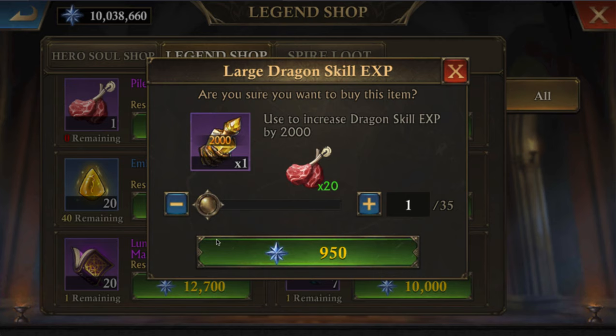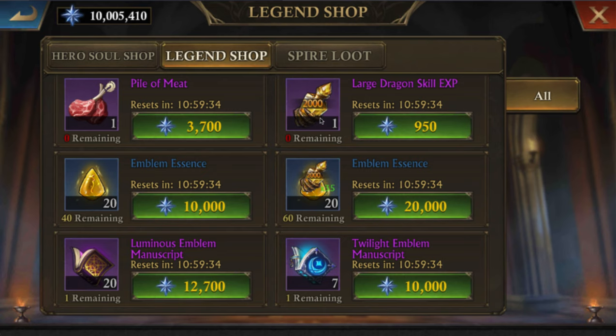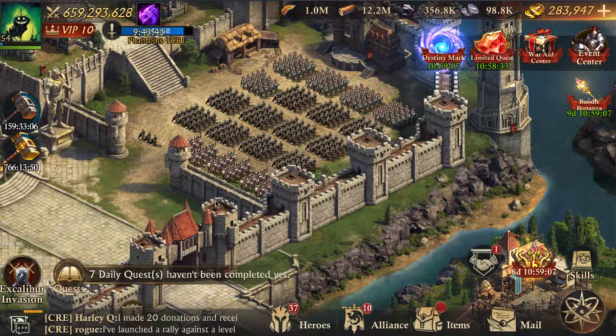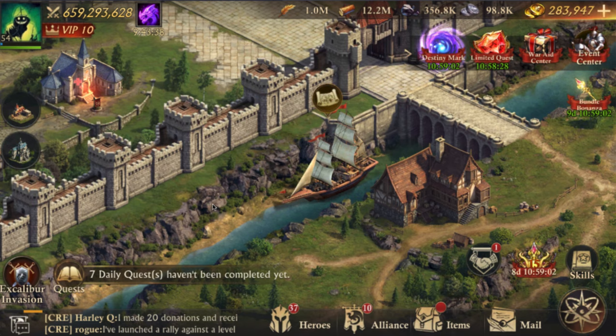In solar, the only ways to rank up your dragon — other than PvP and basic XP from attacking — and your dragon skill are through Path of Legend and the spire. You don't get those anywhere else. The spire does give some dragon XP and skill as well, but you get it later on in the game. The alliance store does not include royal badges yet in solar.